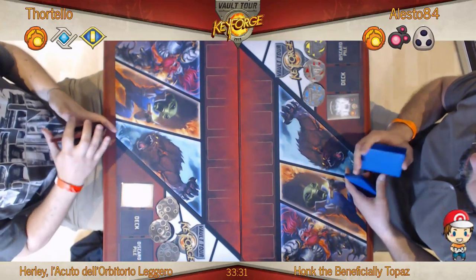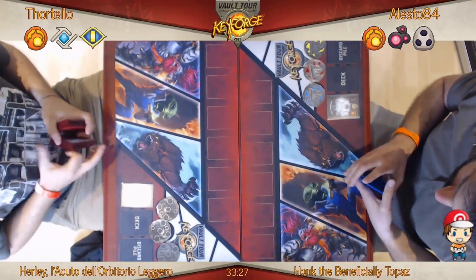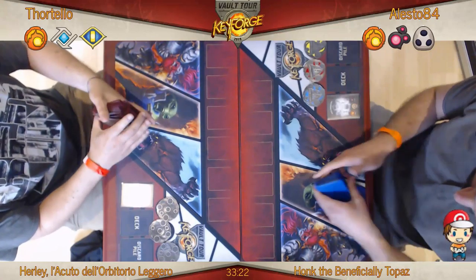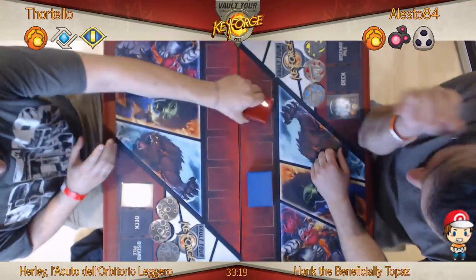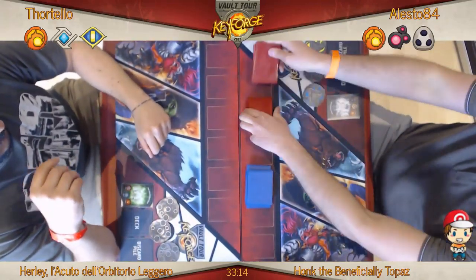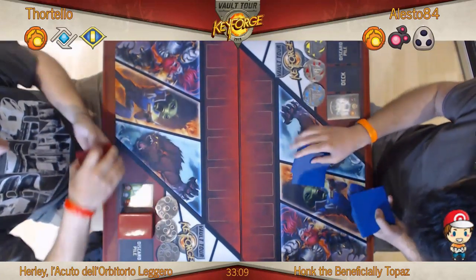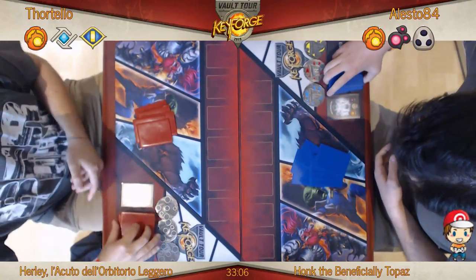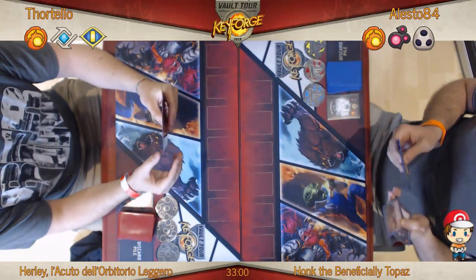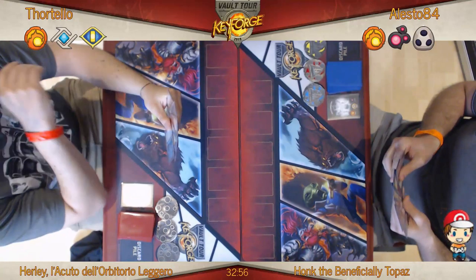Huge shout out to the lovely Ittle Vizzo for allowing me to use the footage to add the commentary too. On the left we've got Fortello with what we'll call the Hurley deck — it is a Brobnar Logos Sanctum deck. We've actually got an Age of Ascension deck, so we've finally seen some of those. And on the right we've got Alesto playing Honk the Beneficial E Topaz, a Brobnar Dis Shadows deck.